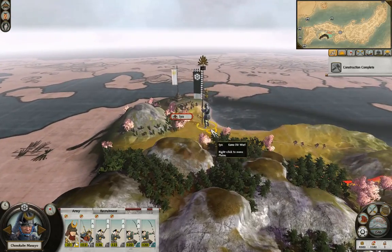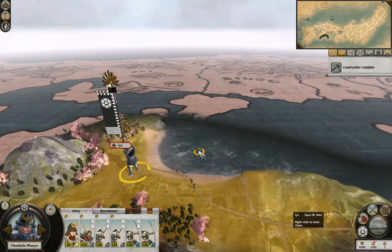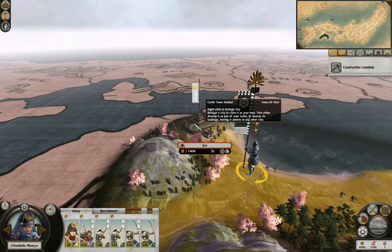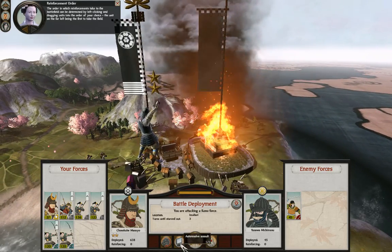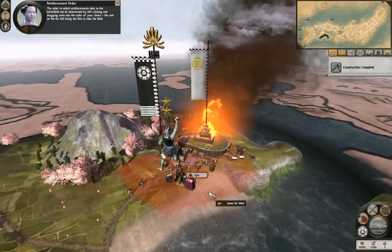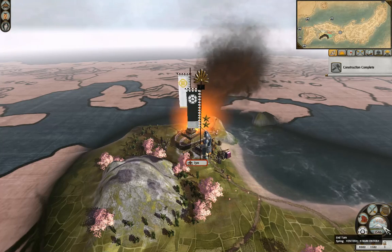Where is the army? Is it going the long way around? I don't want to spend a season in here. Let's attack. The order in which reinforcements take to the battlefield can be determined by left-clicking and dragging units into the order of your choice. Let's siege them - that'd be a good idea. See if the other army turns up.